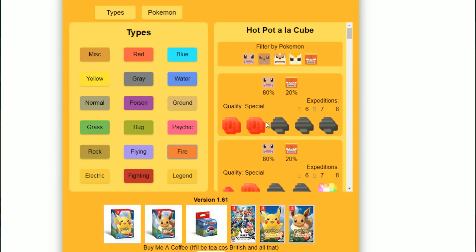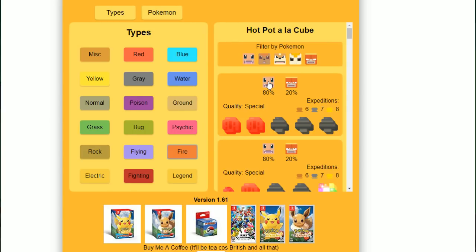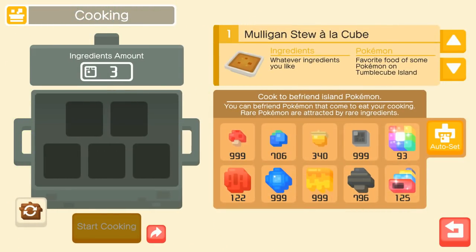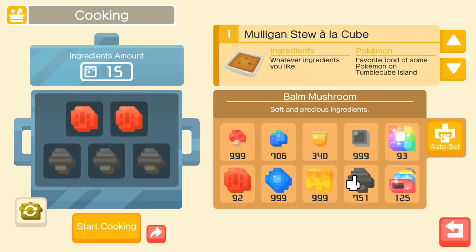The first one is going to be fire. I noticed we need a Growlithe - I think we got a Magmar at some point - so I guess we just make some Charmander. Fortunately that's not too difficult, we just do two big roots and then three ball mushrooms. In theory my ultimate late game plan is to have a level 100 living Dex, every single Pokémon level 100. Two big roots and three bomb mushrooms - that's gonna make the fire recipe.